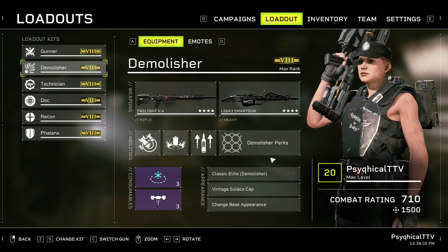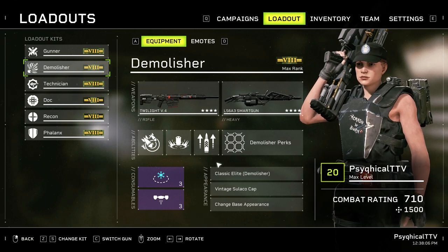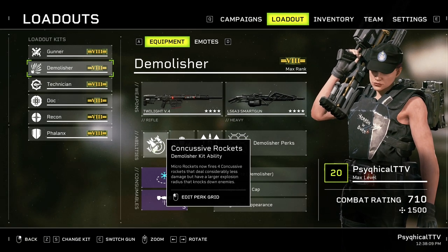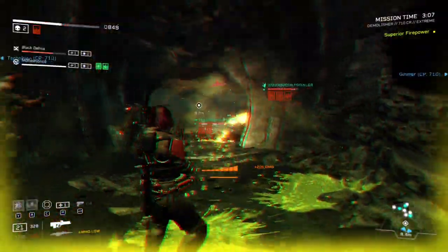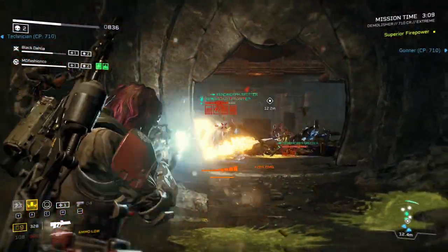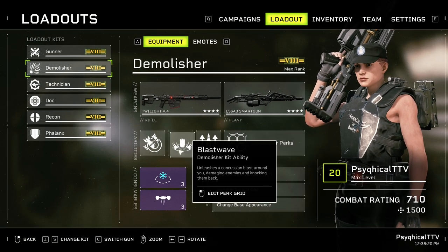Like last time, we'll go over the abilities real quick before we dive into the perk grid. Your first ability is Micro Rockets — this ability fires three rockets that detonate on impact and creates a rather large shockwave that damages and stumbles your enemies. This ability can also be altered by taking specific perks from the perk grid.